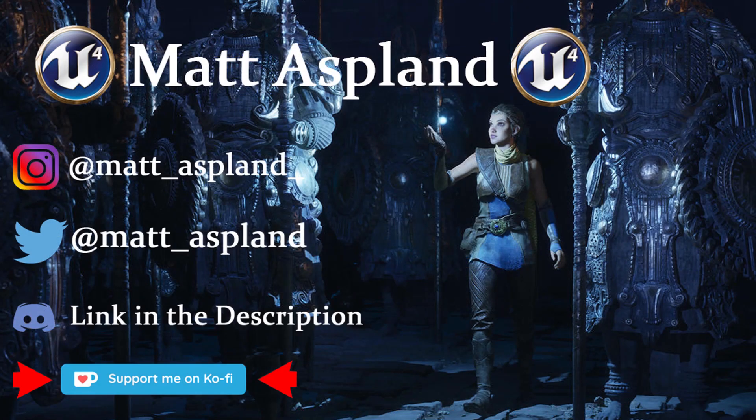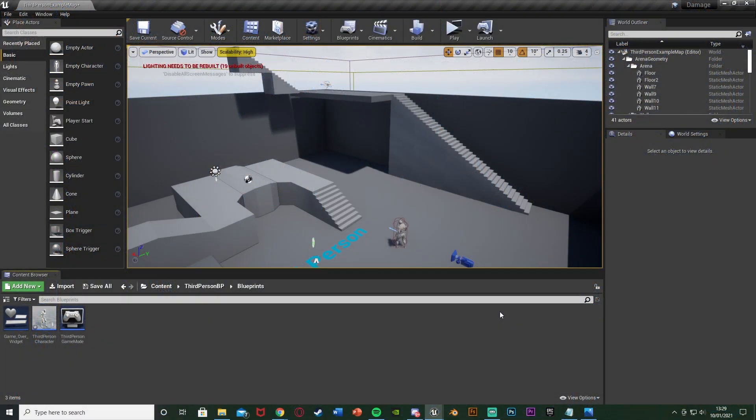Hey guys, welcome back to another Management 4 tutorial. In today's video, I'm going to be showing you how to do a full damage system. We're going to be damaging the player with differing amounts depending on the height they fell off from. So let me show you what this is going to look like now.